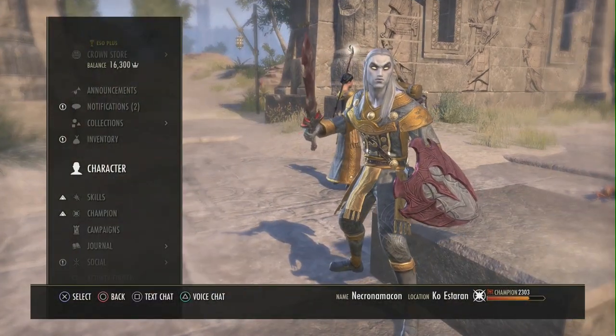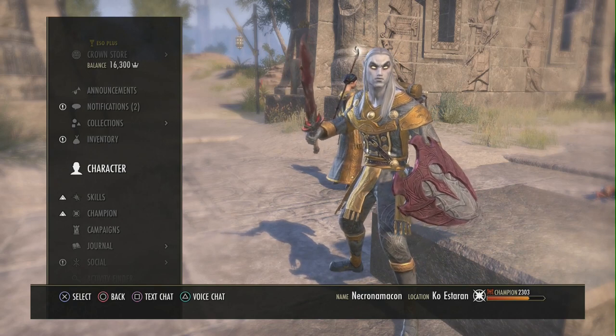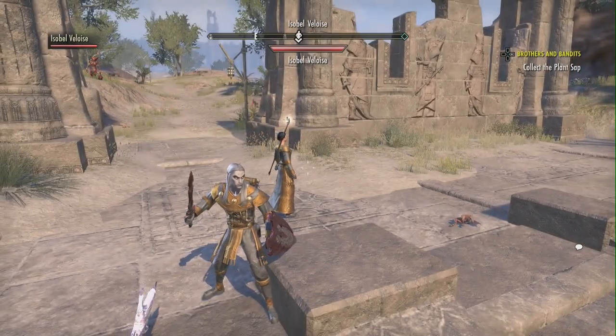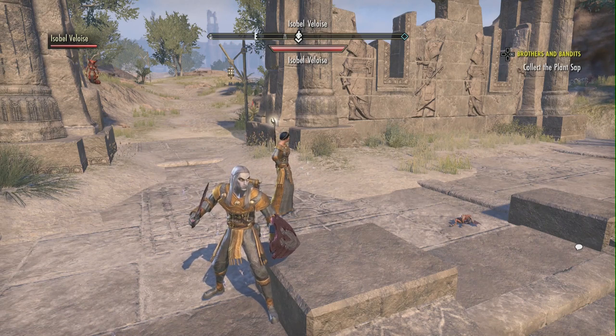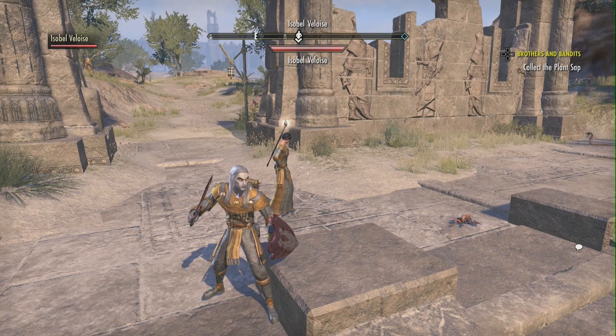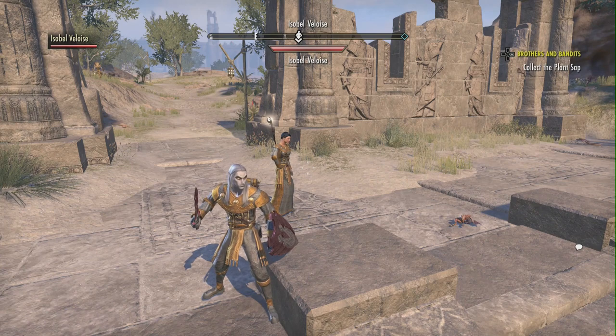I knew that if I got it I could do antiquities. You get furniture for your house, you can get outfits, you can get a ring like Oakensoul — which is awesome. So you just have to hang in there with the scrying, because it is forever long to do.